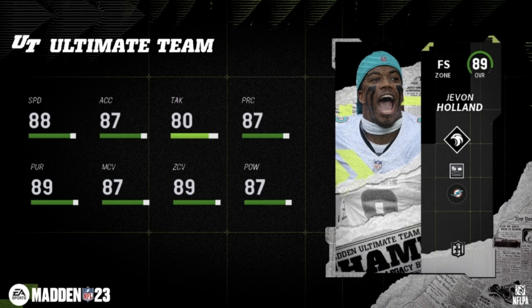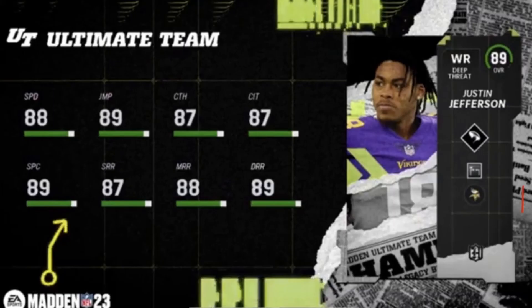And everybody wants this next hero — Justin Jefferson. This guy is a beast: 88 speed, 89 jumping, 87 catching, 87 catching in traffic, 89 spec catch, 87 short route running, 88 medium, and 89 deep route running. This card is literally insane — probably the best wide receiver outside of Randy Moss. He'll stay as your second or third wide receiver as we get into the high 90 overalls later in the season.